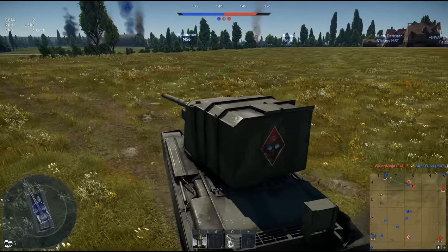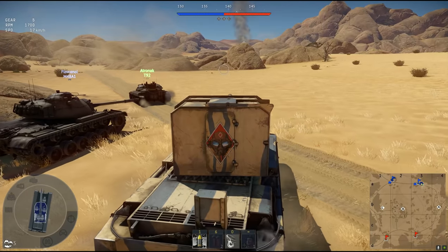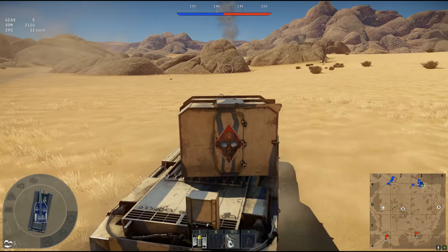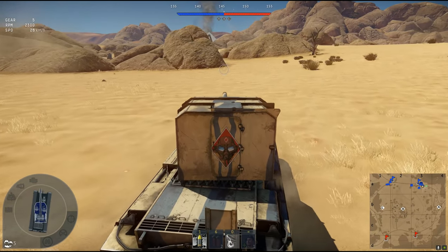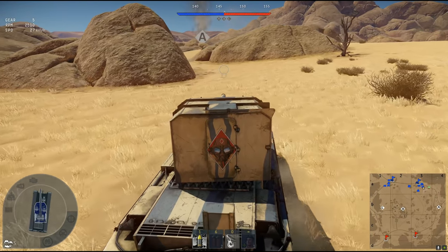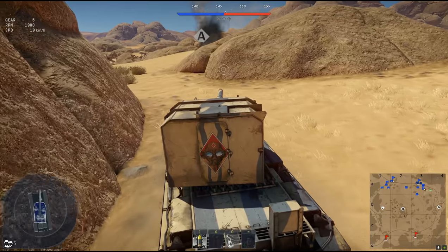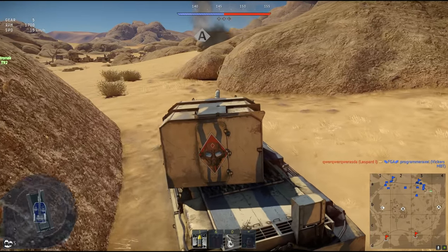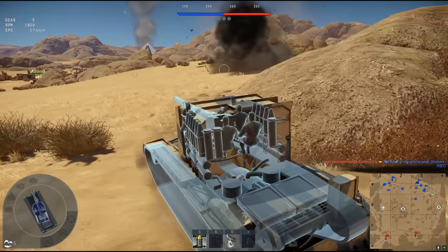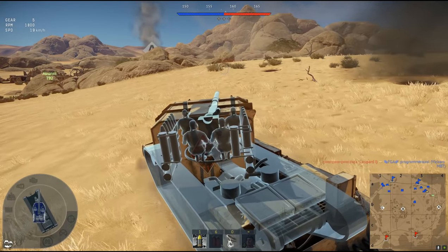We got to hide, guys. I got to go into hiding. That was pretty good — two shots, two kills. We were in a perfect position for dealing with the tank threat, but just not so much that air thing. That Corsair's got more rockets strapped to it than there are stars in the universe. It's a great ground striker — that's the reason why he killed me so easily. All the ammunition is in the turret with no armor. That crazy design, ladies and gentlemen.